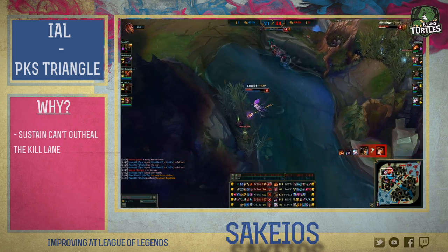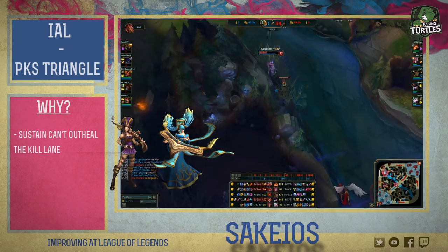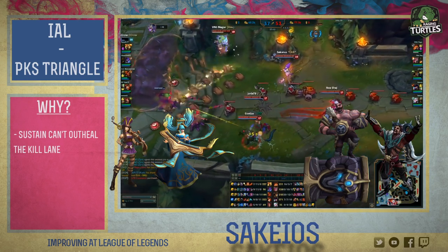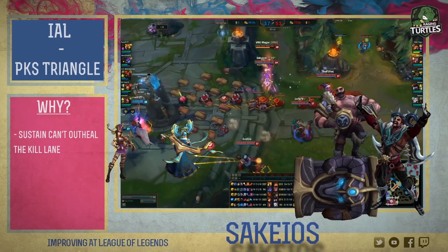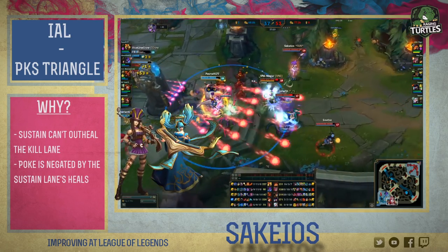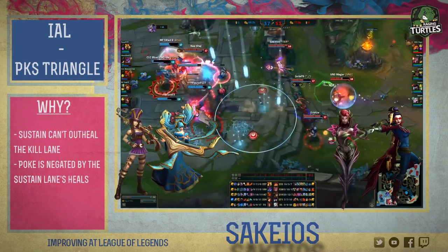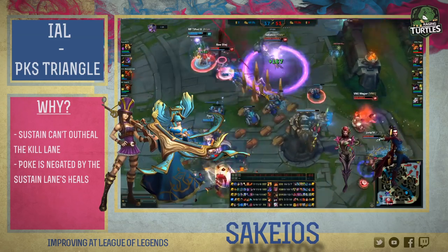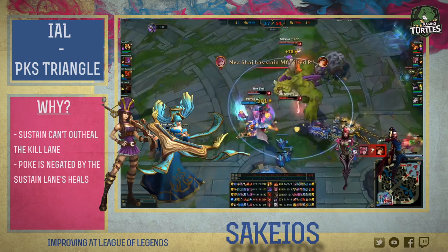So why does this triangle work? Sustain doesn't have enough damage to kill the kill lane — a Caitlyn-Sona can't all-in a Braum-Draven, and Draven can kill Sona and Caitlyn fast enough so that Sona can't heal quickly enough. However, sustain lanes can out-heal a poke lane when played correctly. Caitlyn and Sona can make a Vayne and Zyra cry because Sona will be able to heal the damage that Zyra dealt.